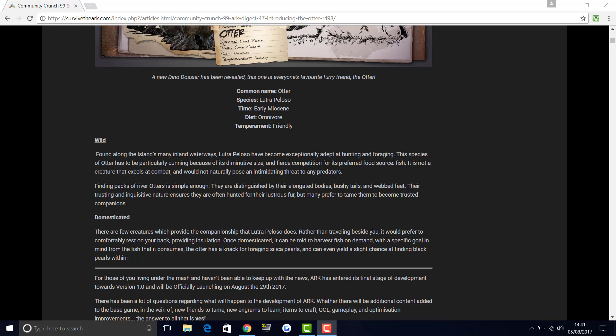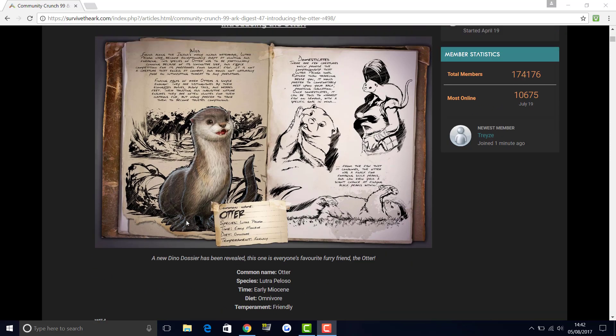Rather than traveling beside you, it would prefer to comfortably rest on your back, providing insulation. Once domesticated, it can be told to harvest fish on demand, which can be a really good food source — you could go fishing yourself or get an otter that will do it for you on the go. With a specific goal in mind, the otter has a knack for foraging silica pearls and can even yield a slight chance at finding black pearls, which is so awesome.